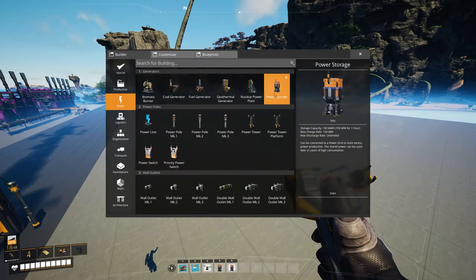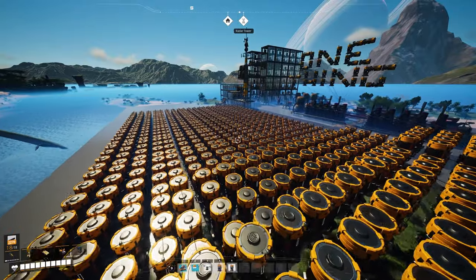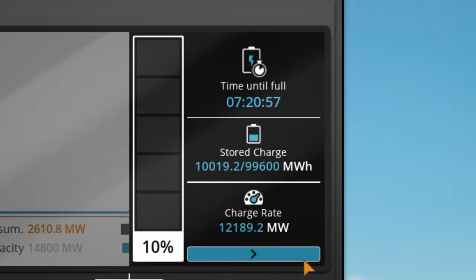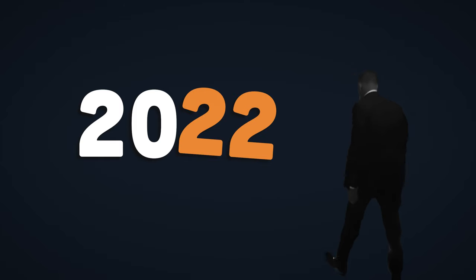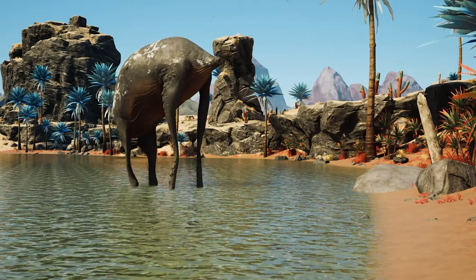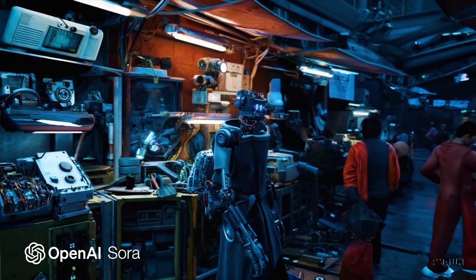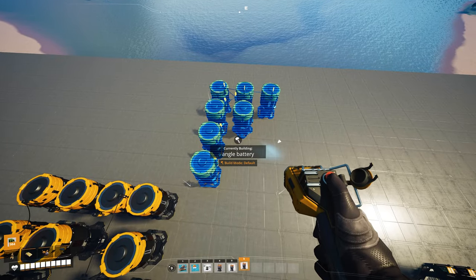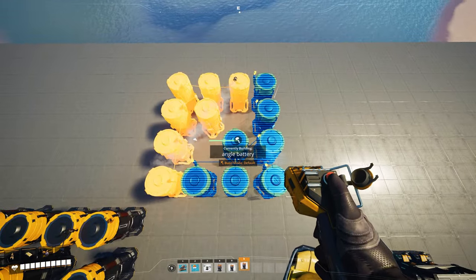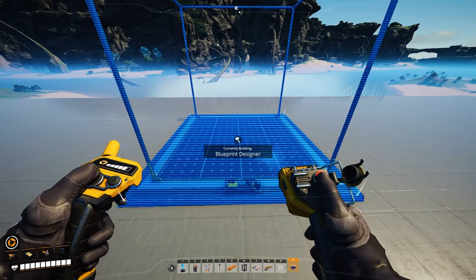Now let's grab a battery from the build menu and place as many as we can, up to the point where it completely overwhelms our power supply and will take forever to fully charge. It is no longer 2022 — we now have the power of AI that can do everything for us, except maybe use a specific mechanic in a video game about building factories that requires spatial awareness and real-time pattern recognition. So for now we'll have to manifest this into existence ourselves.